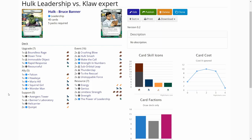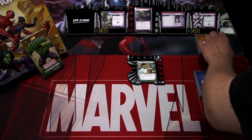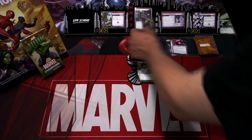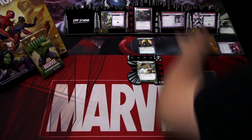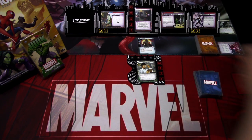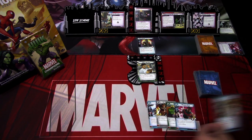Let's see how Hulk does in the leadership aspect against Claw Expert. First let's finish up the Claw setup — we discard cards until we hit a minion. We start the game with Tiger Shark in play. Then let's flip this card and draw our opening hand of five cards. We get Falcon to the Rescue, Thunderclap, Wonder Man, and Squirrel Girl.